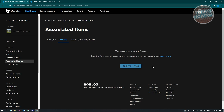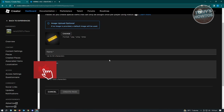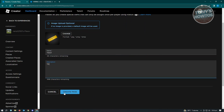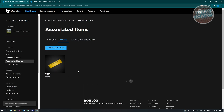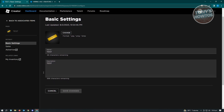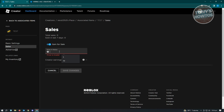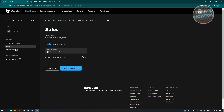From the Passes section, click Create a Pass and fill in your pass details. Once you've created your pass, add a price for it. Go to Sales, click Item for Sale, and indicate the pass for your game. This is one of the ways of earning from the game you'll be building. If you have modeling and scripting skills, consider creating your own game and passes to get Robux earnings.